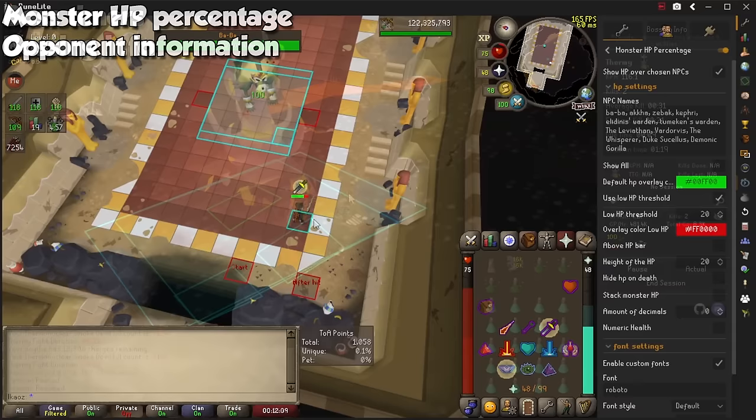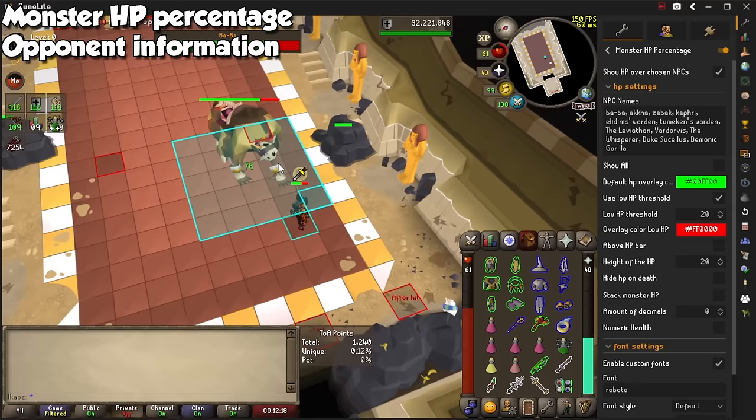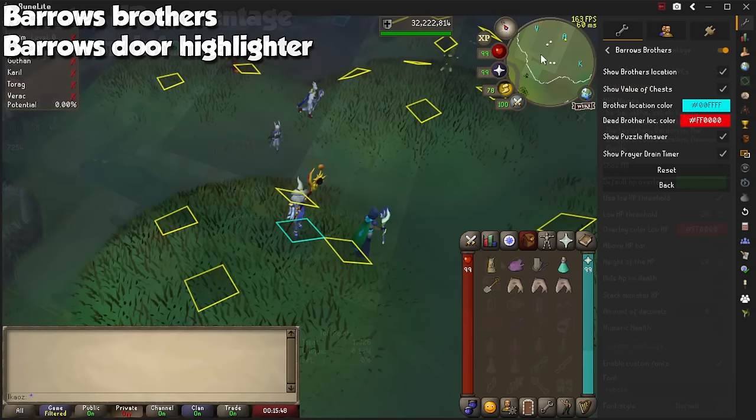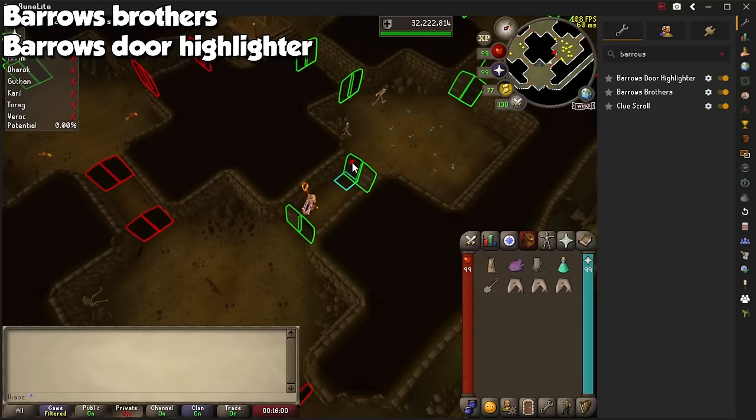Monster HP Percentage is especially useful for bosses which do special attacks or transition phases at certain HP. Go to the plugin settings and manually input their names for a number to show up on top of them, which can change color depending on the threshold you configure. Another general one, not just for bossing, is called Opponent Information, to show you how much HP your enemy has. Barrows Brothers will highlight each tomb with a letter corresponding to each Barrow's Brother, and when you finish five of them, Barrows Door Highlighter will show you which doors you can go through. Even with this plugin, you might still want to bring a strange lockpick at all times.